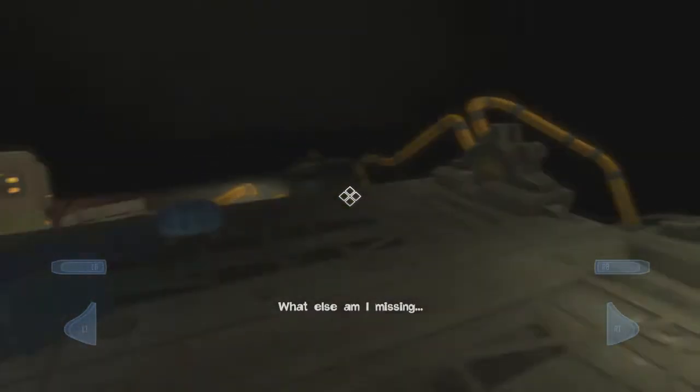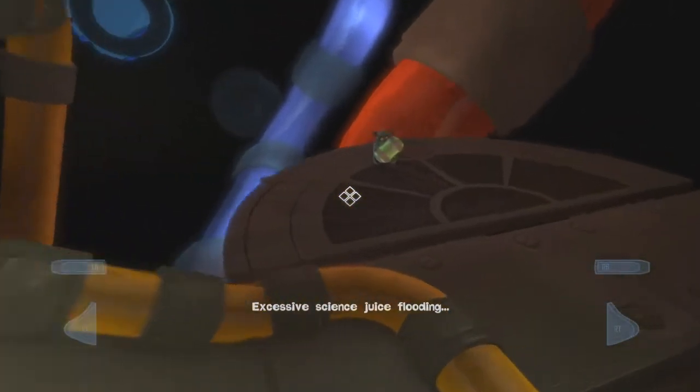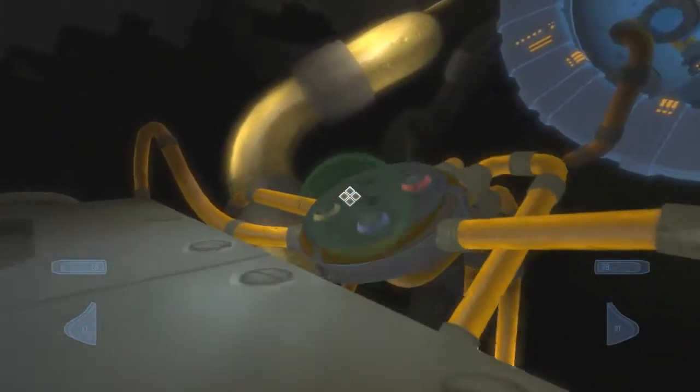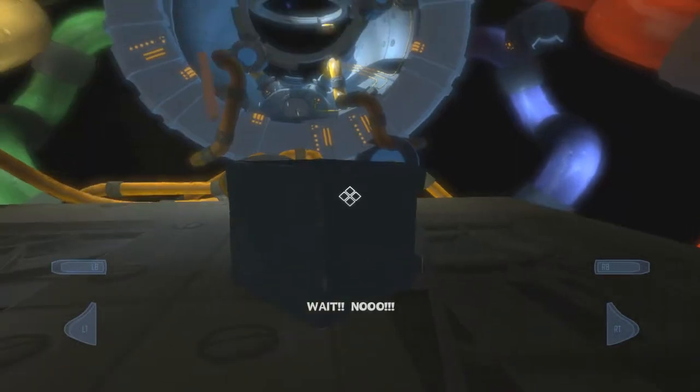When you're surfing with the upside-down dimensional shifts, use the full extent of the room — well, maybe not the full extent. Don't go too far down, and don't go too far up either, because you will lose your momentum and/or die.